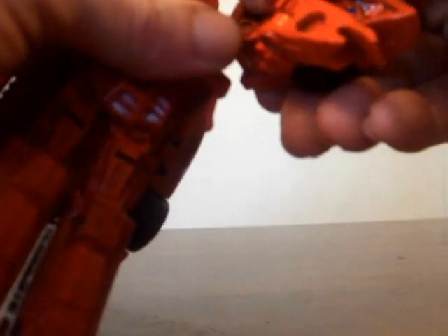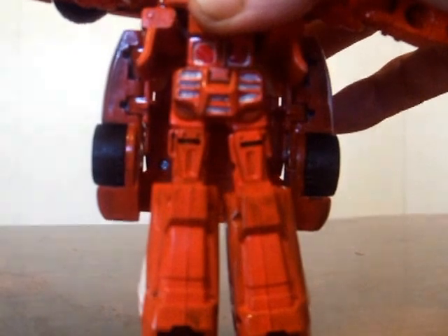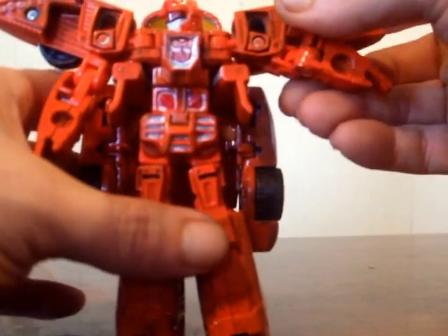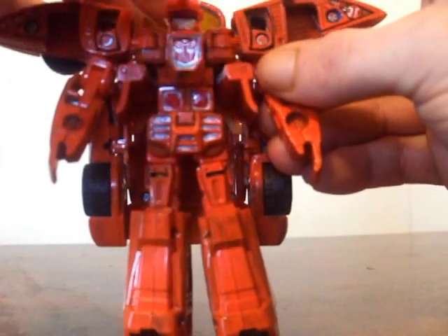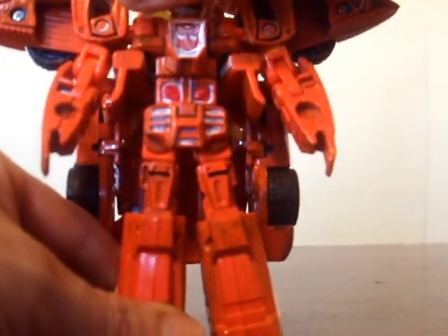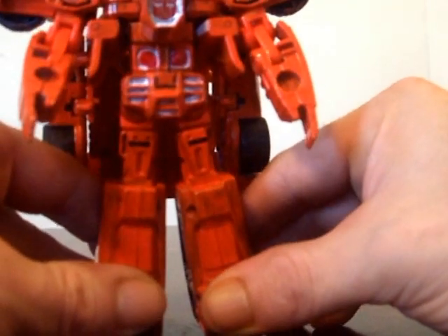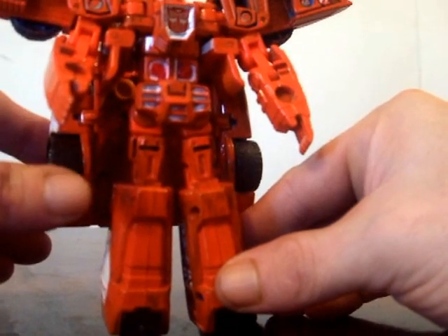Now fold these out like that, and this one like that. Pull down the arms like this. Same thing with the other arm. There we are. There's his head. Just trying to get him to sit good, because for some reason he just wants to tilt back a little bit. But we'll fix that. There we are — ah, that's much better. There he is.